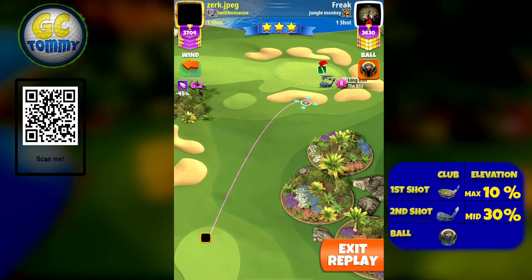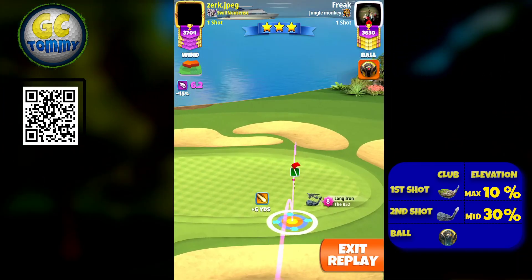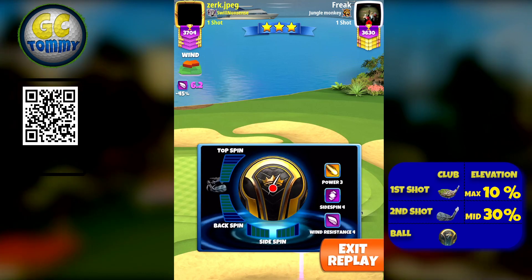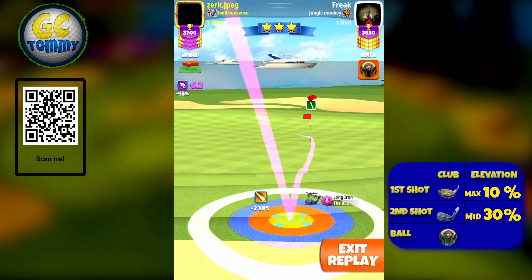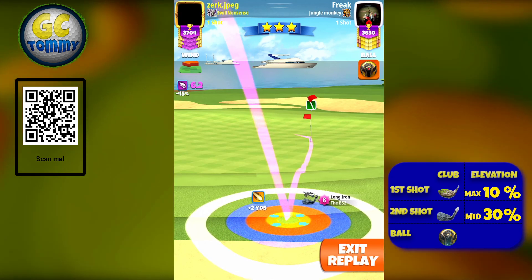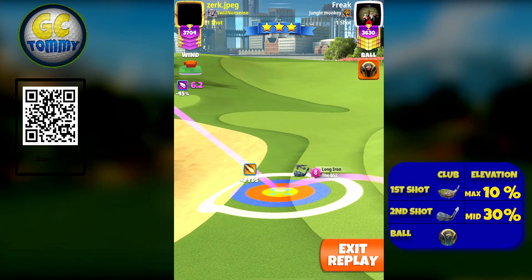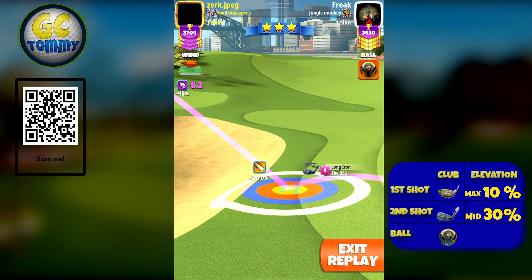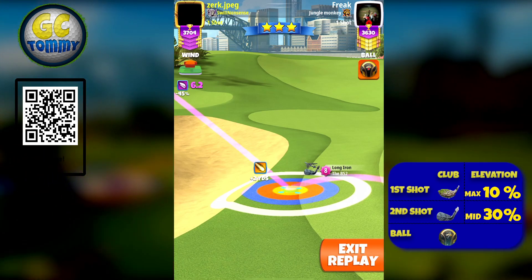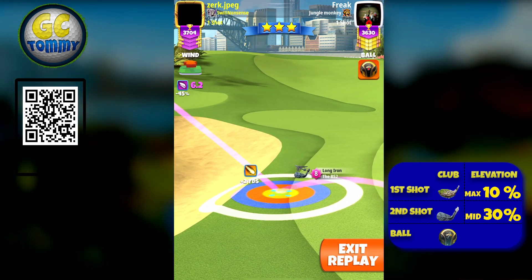For the second shot, we're going to use the B52. Keep in mind you can use the B52 all the way down to level 4, so it doesn't have to be a B52 level 8. The reason we go with the B52 over the Grizzly is for the extra power. What we're looking for here is a fringe check, and the fringe check here is plus 6, which is perfect — that's our base with no spin whatsoever. Inner ring by the rough line — it may look scary, but as we have a slight headwind, we will not miss the rough.